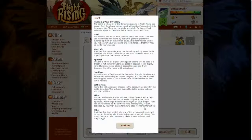The skins tab is where all of your clan's custom skins and accents will be placed. Skins are special pieces of apparel that, once equipped, will change the color and designs on your dragon. They can be purchased on the auction house, marketplace or even designed by you. Visit the custom skin page for more information.